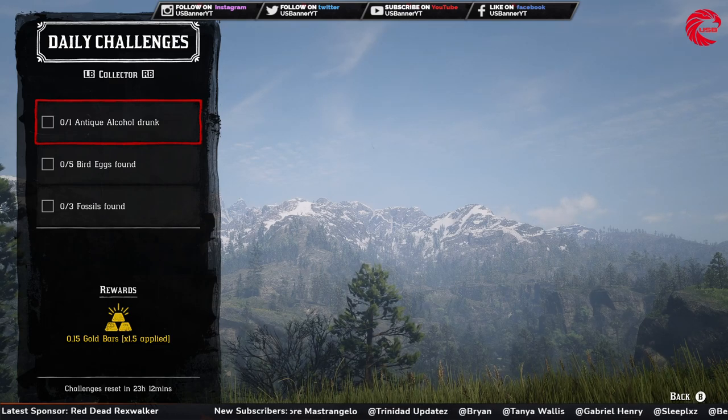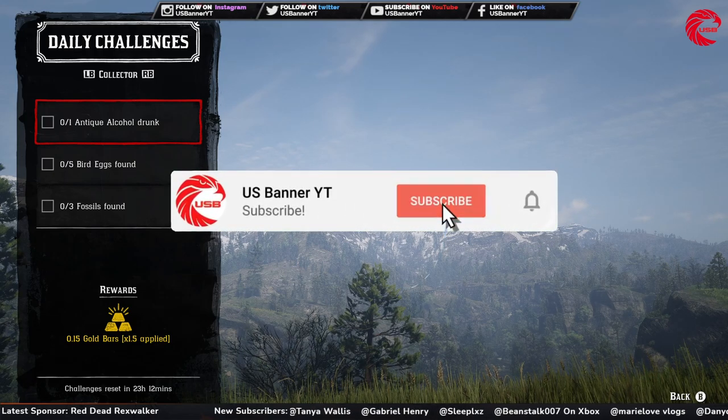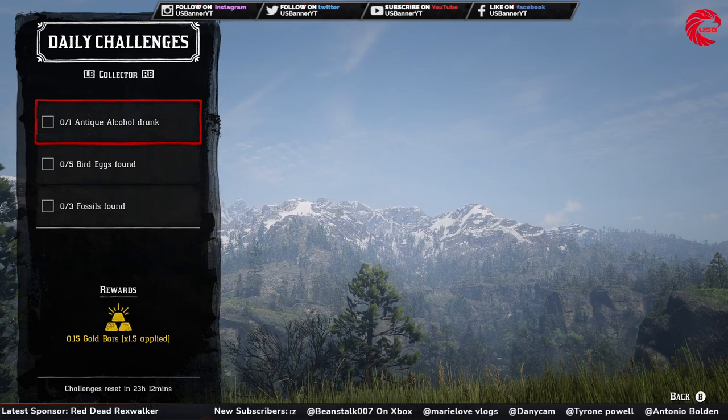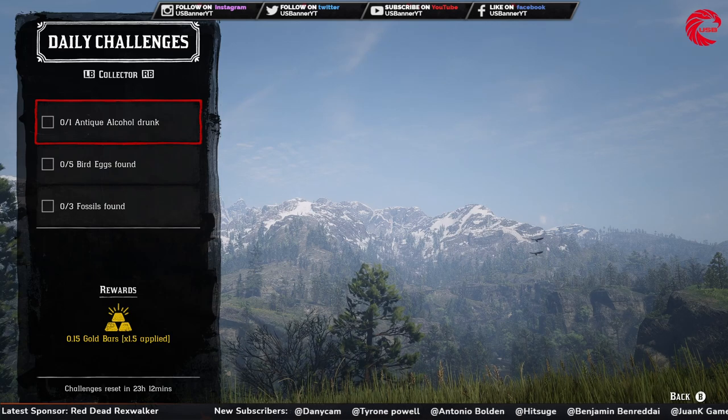For the Collector, today's collectible cycles are: Tarot Cards cycle 4, Lost Jewelry cycle 4, American Oil Flower cycle 4, Antique Alcohol Bottles cycle 1, Arrowheads cycle 4, Bird Eggs cycle 6, Coins cycle 4, Family Heirlooms cycle 5, and Fossils cycle 2 today. For the collector challenges, the first one is to drink an antique alcohol bottle.